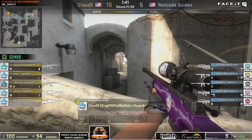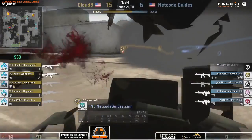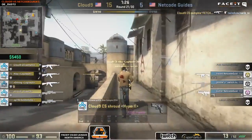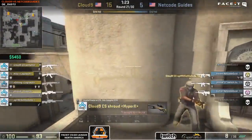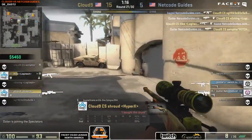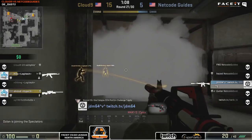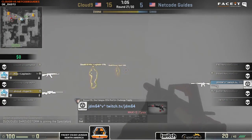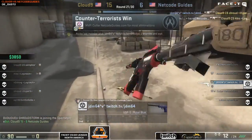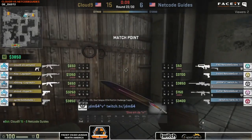Netco Guides still manage to eke out some semblance of a buy — JDM with no armor but the rest of the team has helmets. FNS goes down first and it looks like Cloud9's game. The odds are stacking up against Netco Guides — they were underdogs before the game even started on CSGO Lounge. They do get a couple of frags back and make it a 2-on-2. The Dragon Lore comes out. JDM tries to sneak through the smoke on the 1-on-2, times it well, gets the first, then the double. JDM secures it — 15-6, keeping their hopes alive one more round.